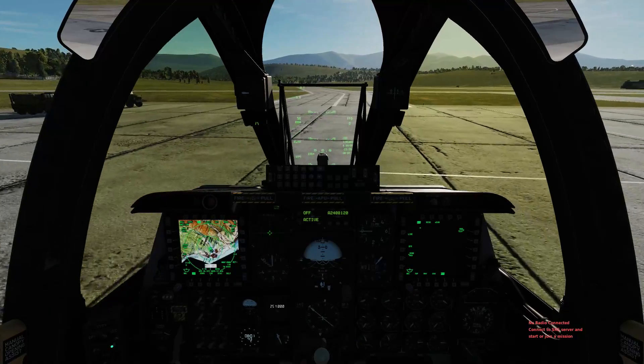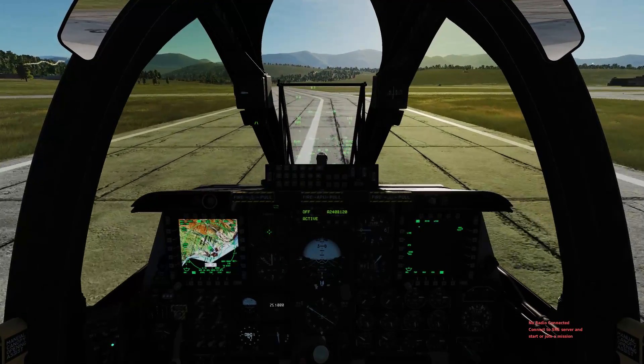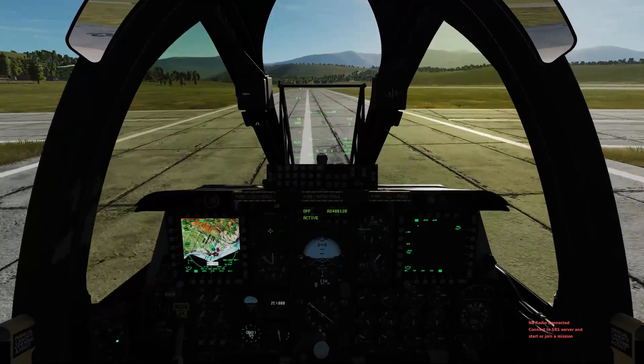Now on the Caucasus map, most taxiways aren't perfectly marked, but you usually have at least a line in the middle, one to the left and one to the right. Checking that there is nobody taxiing on India, and Hawk 11 crossing India.